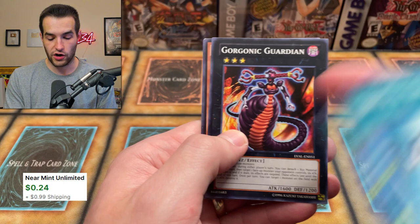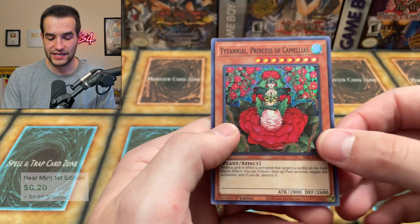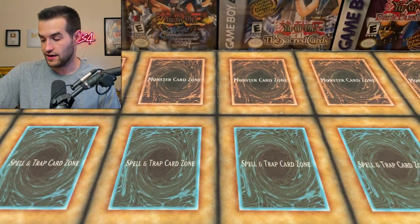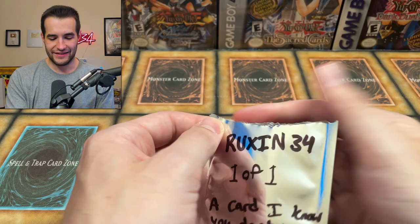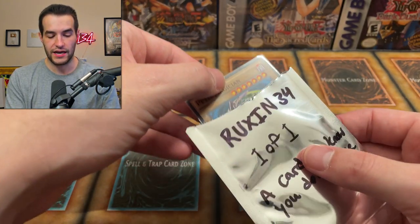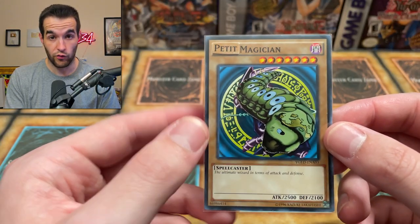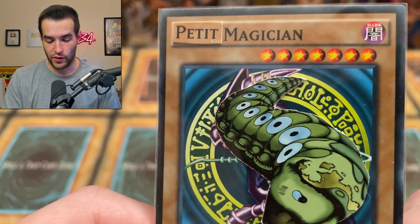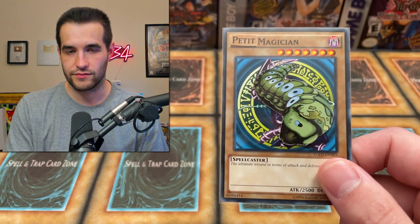Here we go — Gorgon and Guardian, this card was crazy in Duel Links. Photon, and Titanial Princess of Camellias — actually a pretty good card. The final pack, a one-of-one, a card that I don't have. What is it? What could it be? Oh — the Petite Magician, the Dark Magician of Petite Magician Darkness! Have you guys ever seen this card? No, because it's a one of one. The Petite Magician — so powerful, so epic. Glad I didn't give this one away because it's a one of one — it's too epic to give you guys.